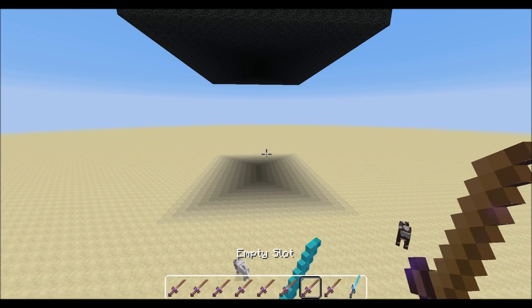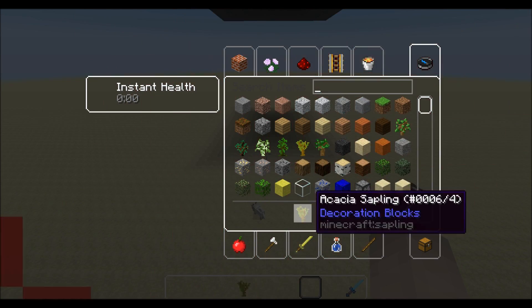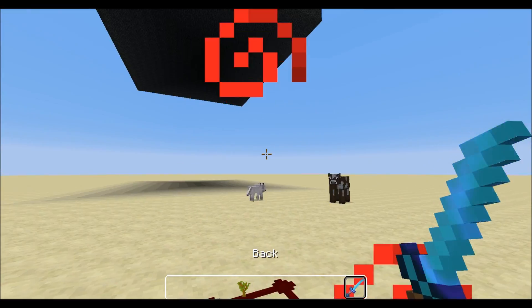There's a blanket which lets you have a clear inventory pretty much, so you can do whatever you want instead of having to worry about a bunch of weird wooden swords in the way. Let's go back to the main menu.